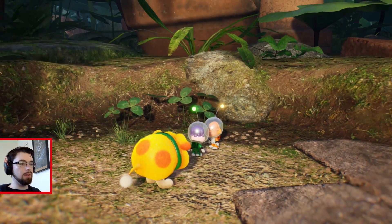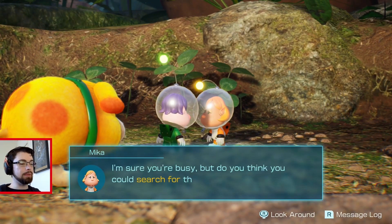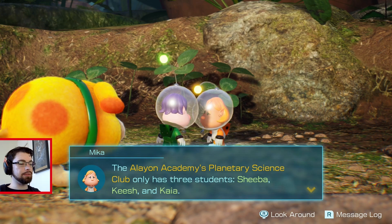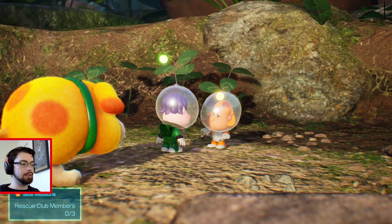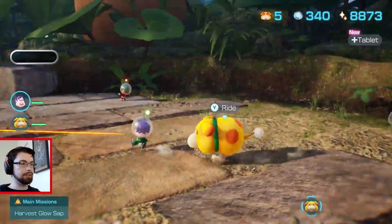'Thank you for rescuing me.' 'Field trip to an unexplored planet?' 'I'm sure you're busy, but do you think you could search for the students that came here with me? The Alion Academy's Planetary Science Club only has three students — Shiba, Kish, and Kaya. If they aren't found, I don't know how I could ever face their parents. Please, if there's any way you could help.' We'll surely get that done. Eventually.